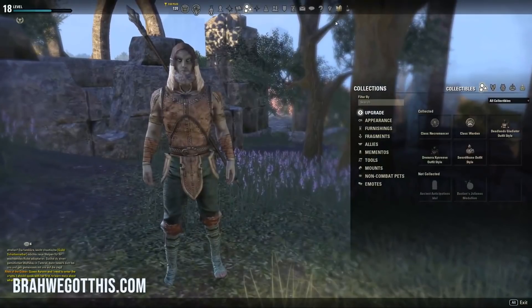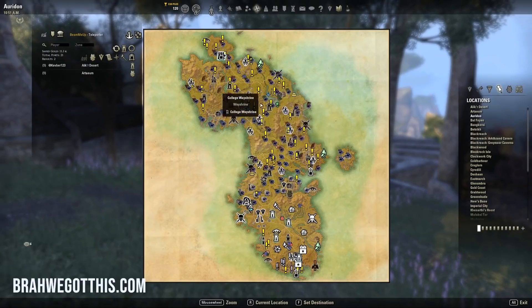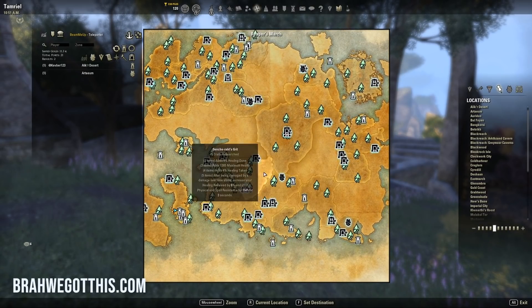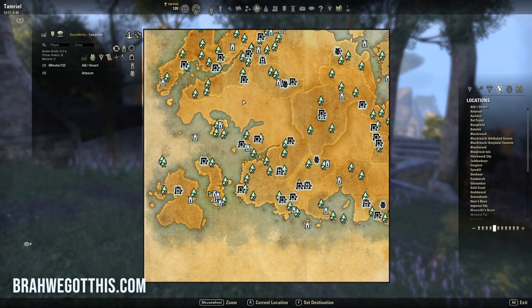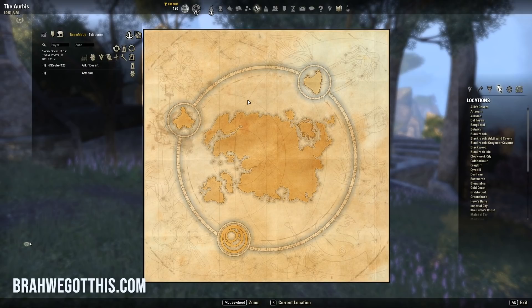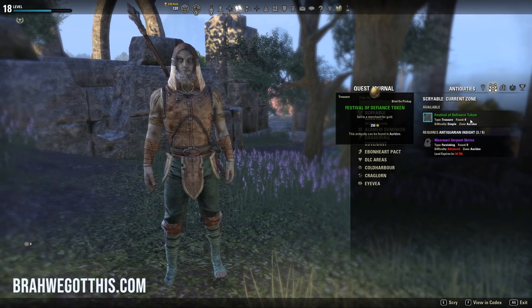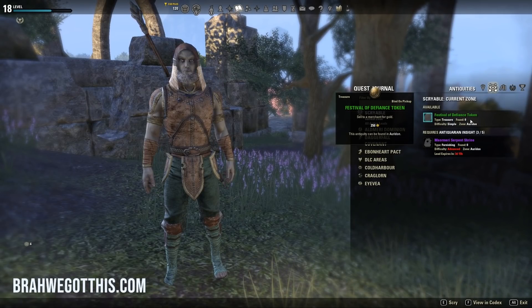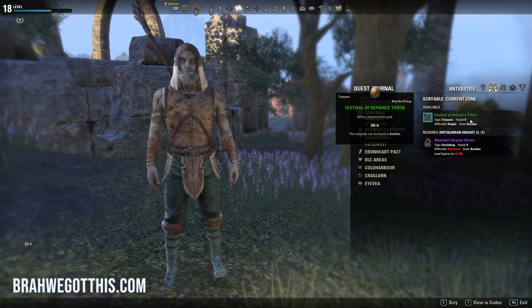The reason antiquities are a fantastic way to make money is that every single zone in the game has a set of base antiquities you can get — green, blue, and purple. Ardon has it, Greenshade has it, Reaper's March has it — every zone. The cool thing is you can keep doing those over and over again. This antiquity sells for 250 gold flat, it does not change, it does not fluctuate. You can sell it directly to a merchant for 250 gold — you do not have to sell to a player.